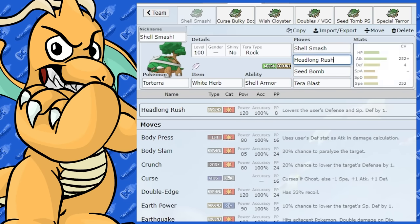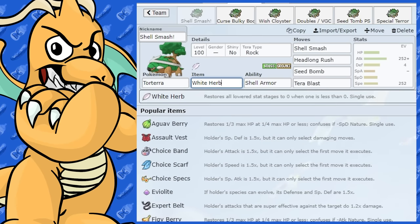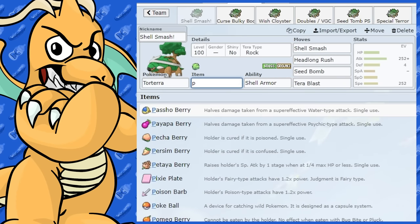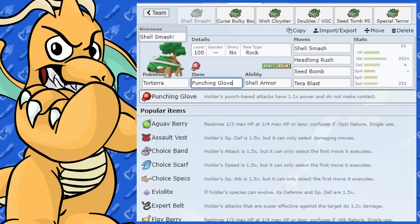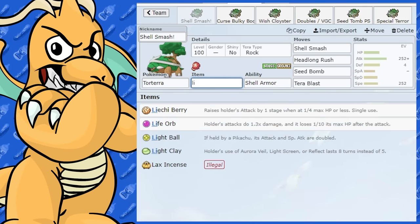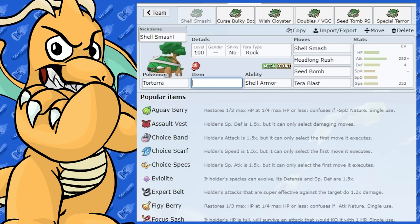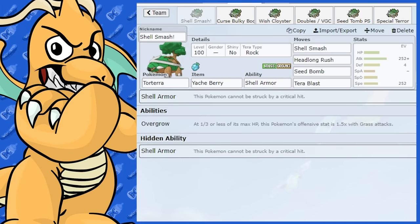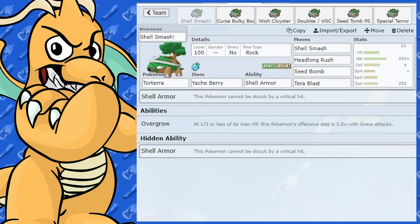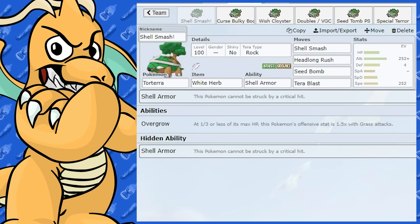With the Tera you can cover some of your weaknesses too — very solid set. If you don't want White Herb, and you're worried about being burned, you could run Lum Berry. Punching Glove is funny since Headlong Rush is a punching move, but it is what it is. Life Orb is an option but you don't really need more base power — you're probably going to be sweeping most things anyway. You could also run Yache Berry if you're scared of Ice moves and didn't Tera right away. But White Herb is probably going to be the best item on a Shell Smash set.